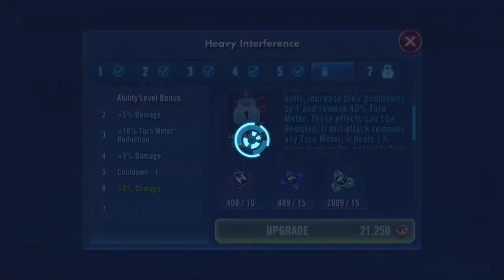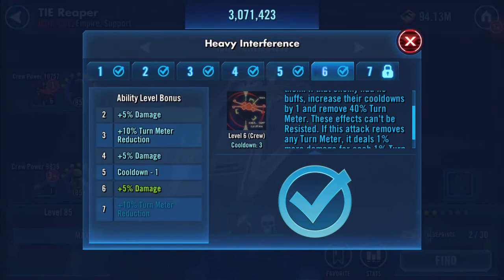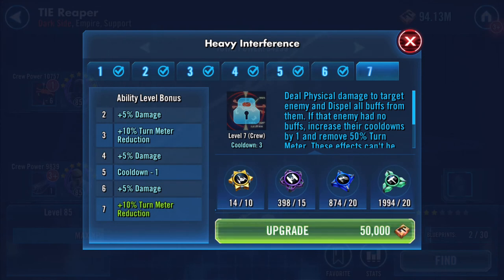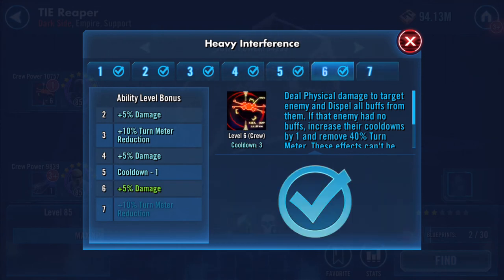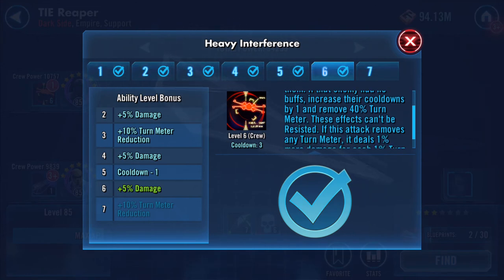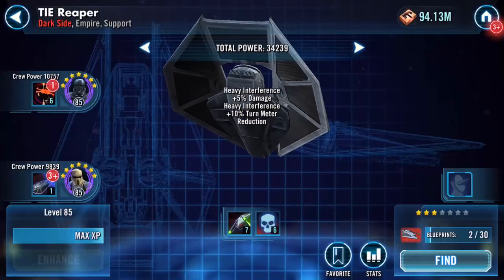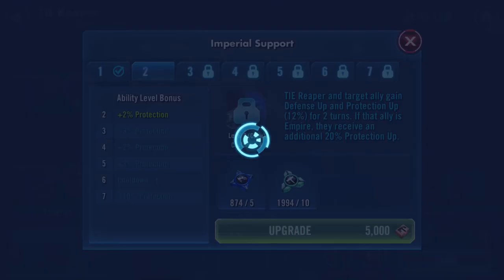We're not doing the omega — it's still 10, waiting for payouts. If the enemy had no buffs, increase their cooldowns by one and remove 40% turn meter. These effects can't be resisted. If this attack removes any turn meter, it deals 1% more damage for each percentage of turn meter removed. Ouch — no wonder I wanted this ship!